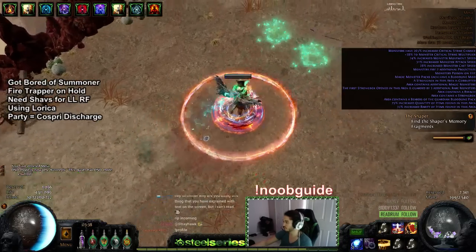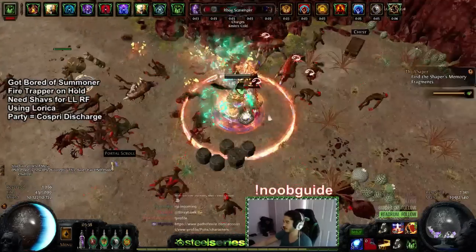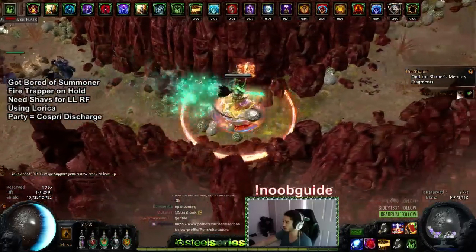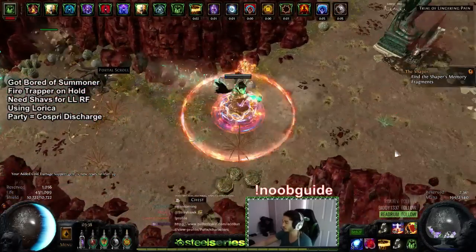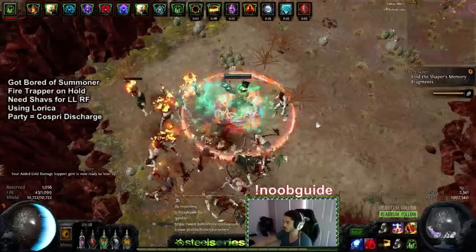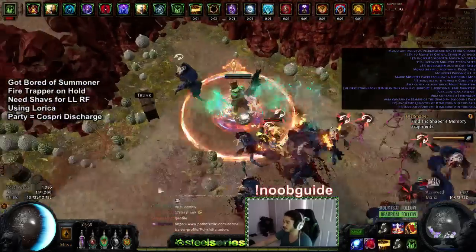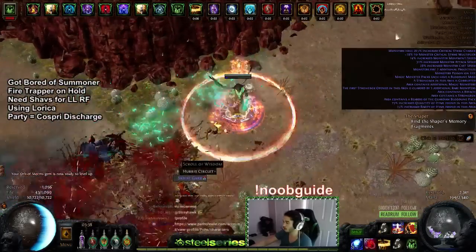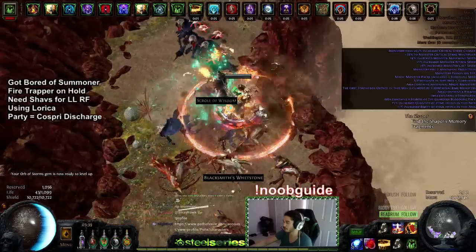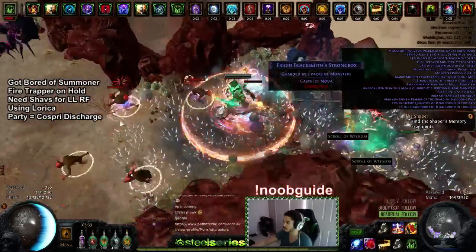Let's get it going — where's my golem? I'm using Concentrated Effect instead of Increased AOE on my Righteous Fire. I decided on Concentrated Effect because I feel I don't really have the damage to run Increased AOE right now. If you want Increased AOE you just need a bit more damage — that's what Shavronne's would give me. Also, a lot of people will ask about the new Onyx rings with plus to level — that's totally cool, but I run my Purity of Fire on Blood Magic in my Vertex, so it's something you have to work around.